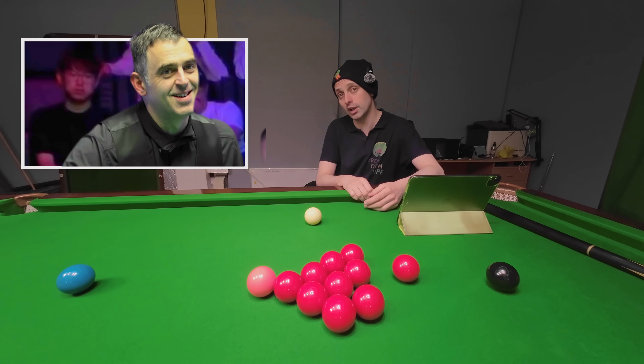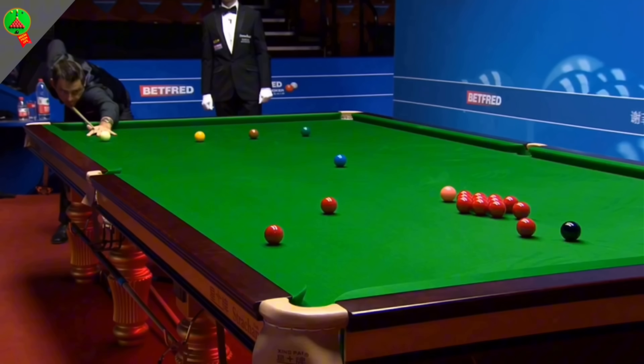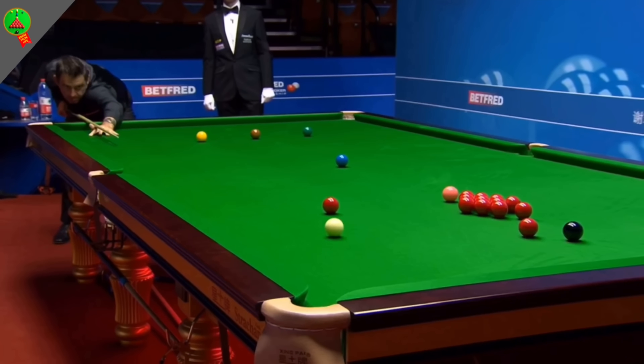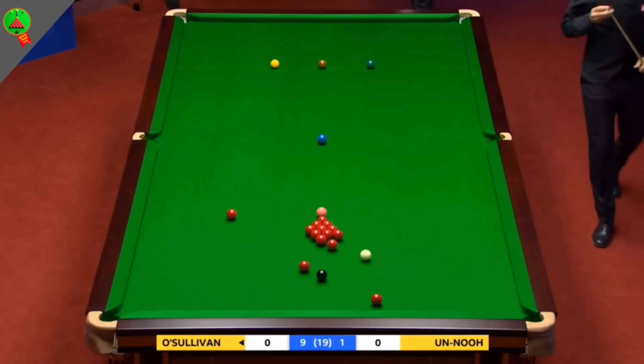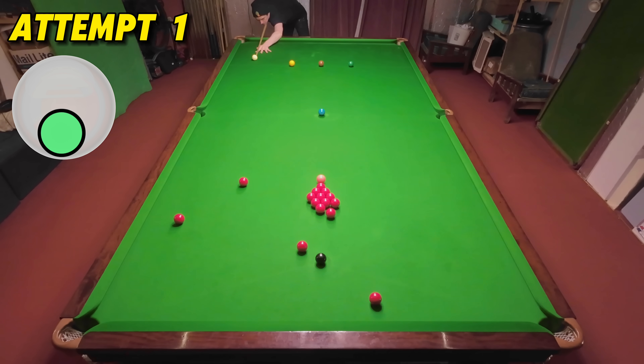More than just a classic Ronnie O'Sullivan shot next as this was the shot of the World Championships back in 2020 as Ronnie stuns the cue ball across the table for the black in the same pocket when he was 9-1 up against Thepchaiya Un-Nooh, and won this frame to win the match 10 frames to 1.